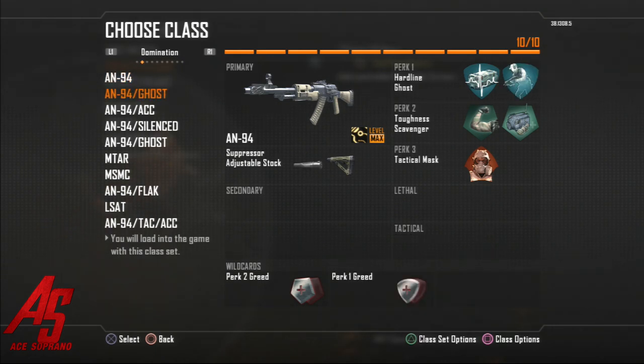This next one is basically the same class without fast mags — I just added a silencer and then ghost. Ghost helps you win more gunfights because when clans or parties spam a lot of UAVs, it's going to be hard for you to get around since they know where you are. Especially without a silencer it's going to kind of ruin it for you, so you've got to adjust. This is why I have all these similar classes across game modes.